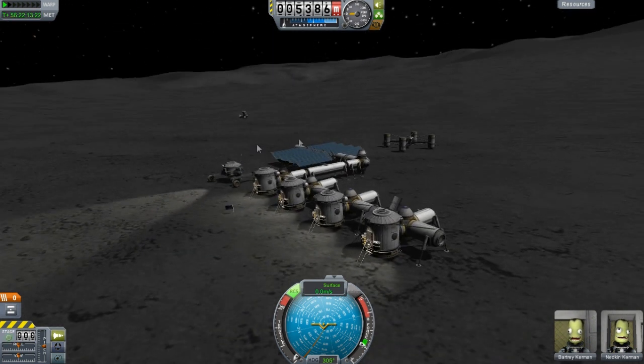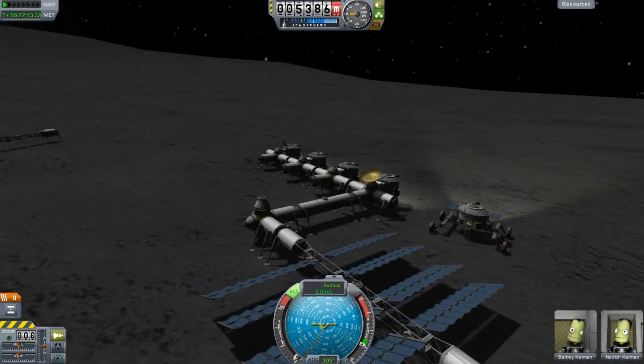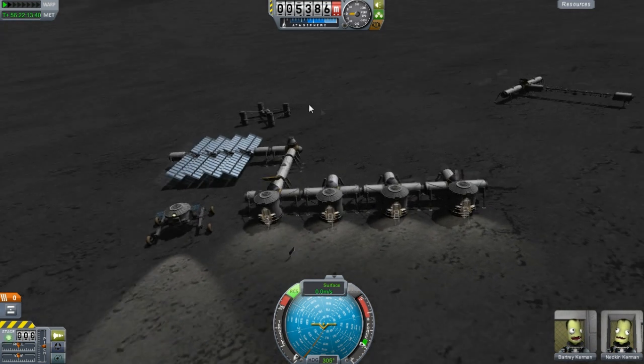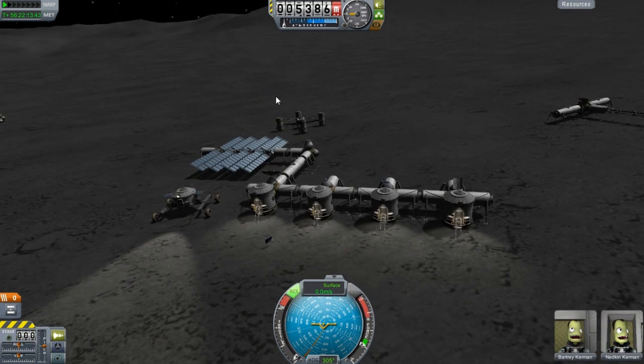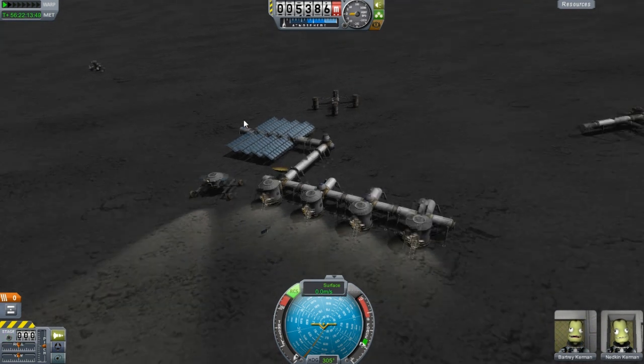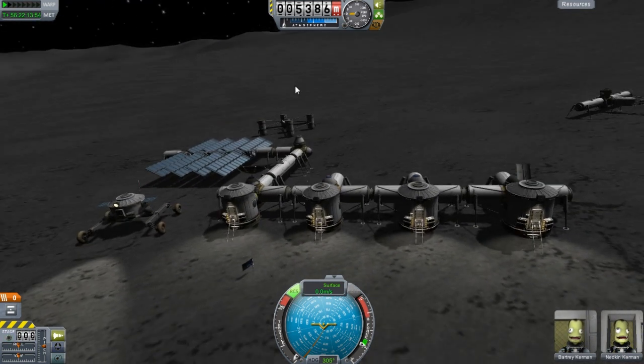I ended up landing basically in a hole, and this other piece over here too. I have debris set to zero, so basically everything got deleted except for parts connected to a command module at that point. So you can see certain things are here and certain things aren't. For those new to the series, you probably won't notice unless you go back and watch old videos. This is what Ike Base Alpha ended up turning into — not my best base, but definitely a really awesome one considering it's on Ike.